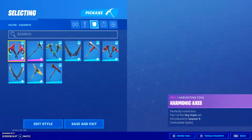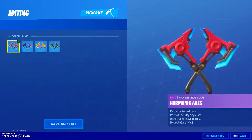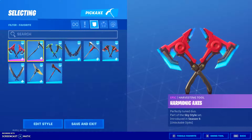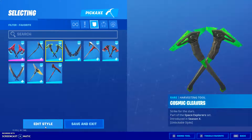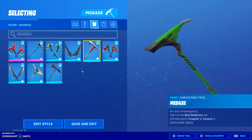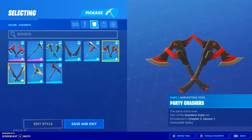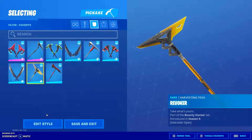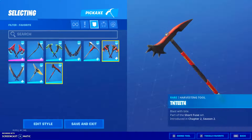Next we have the Pickaxes. The Harmonic Axes — the pink version looks the best. The Scratch Mark, red style. The Cosmic Cleavers, red style. Fang Saws, the Med Axe, red style. Party Crashers, Reliant Blades — either style works. The Revoker, red style. And the TNT's — I think this one or this one looks the best.